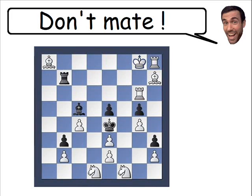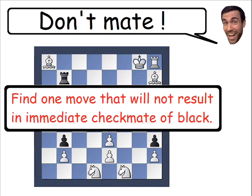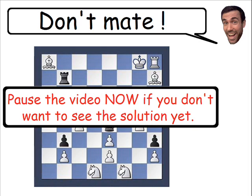Welcome to the solution of the Don't Checkmate Brainteaser. Here we have a problem that you would never see in a typical game of chess, but I found this problem absolutely brilliant and fun, and hopefully you do too. The idea is to not put your opponent in checkmate. The rules are simple: it's White's turn to move, and we need to find one move that will not result in immediate checkmate of Black. I recommend pausing the video now if you don't want to see the solution yet, because we are about to go over the answer.